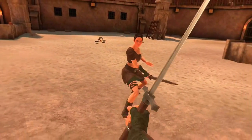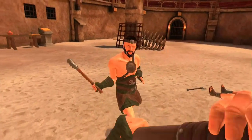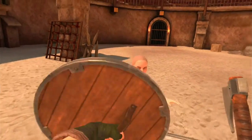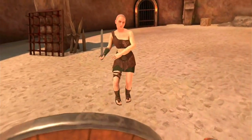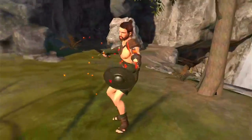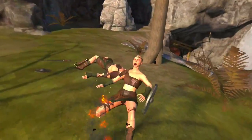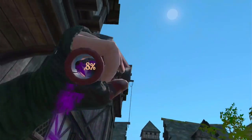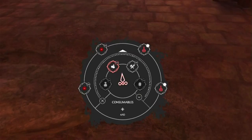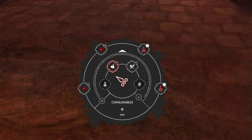Combat hasn't changed drastically — attack, parry, strike still work like they always have. The choice of weapons and how you use them is completely up to you. I tend to stick to the blade and sorcery part, so I usually only carry a sword, a staff, and a healing potion. Speaking of healing potions, that is the one thing you want to keep with you at all times. With the new inventory interface, you can actually keep more than one on hand without taking up any weapon spots.